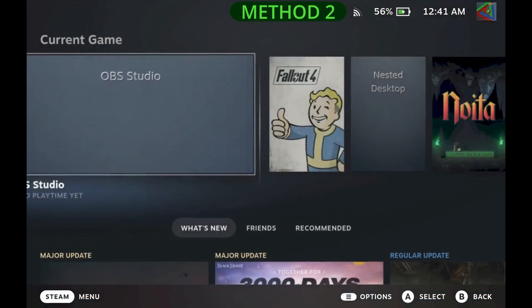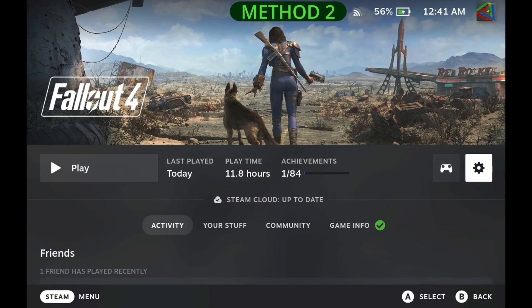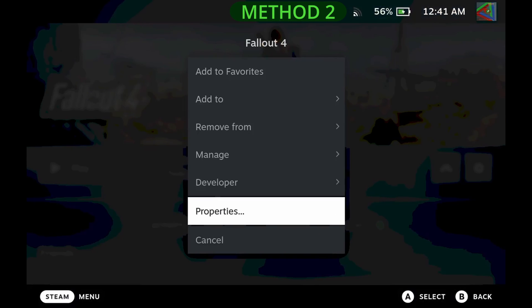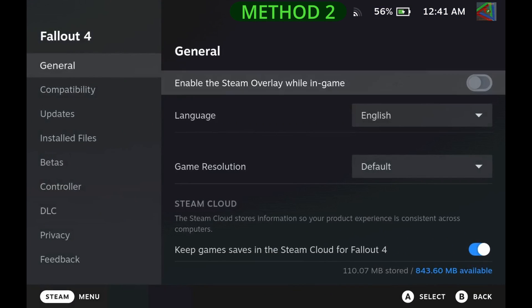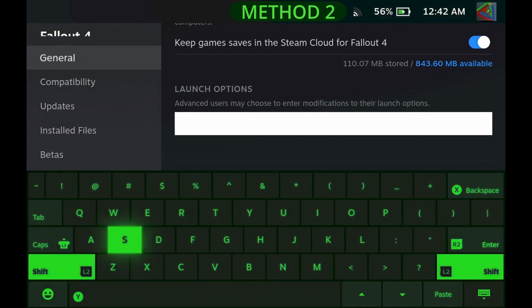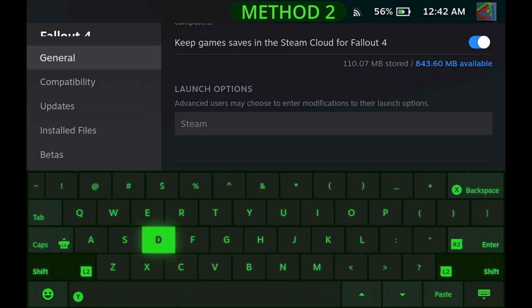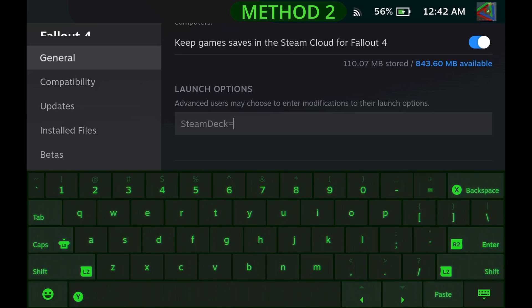In method two, you can use more complete names, although it is slightly tedious. With Fallout 4 exited, go to its properties in Steam and scroll down in the General tab to add the following launch option: SteamDeck=0 %command%.